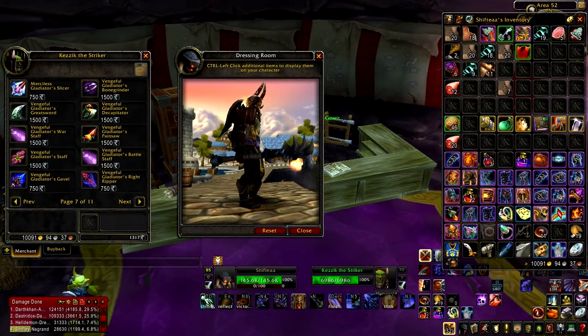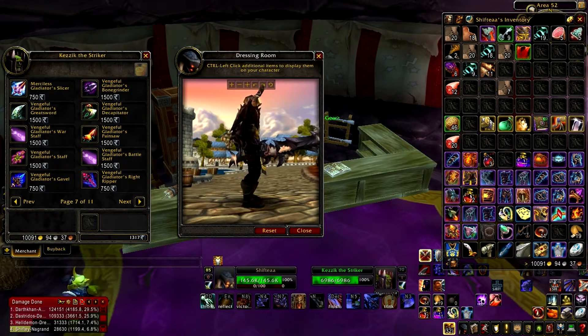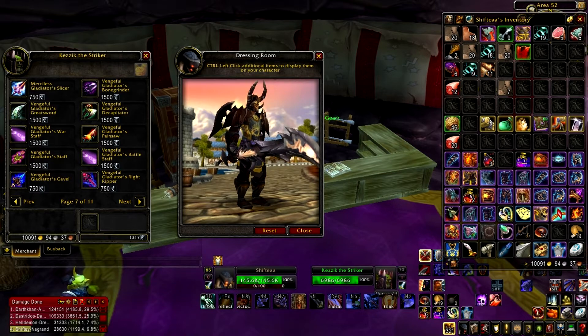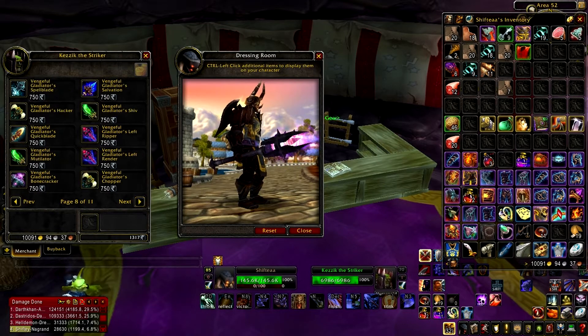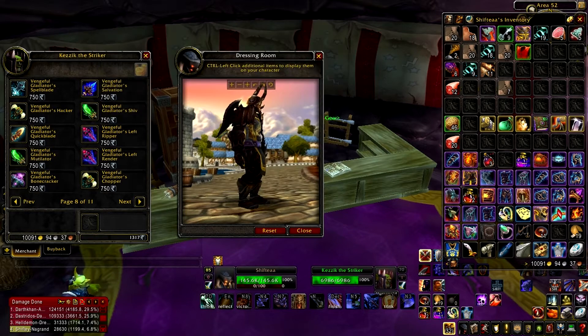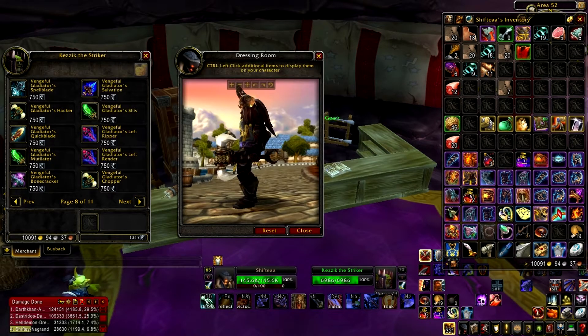I'll probably come back and get it. I like that axe — the two-handed axe. And then there's the sword, the two-handed sword. It's pretty wicked-looking. Some awesome-looking bows if you're a hunter or if you use a bow. And fist weapons — a little bit of everything.